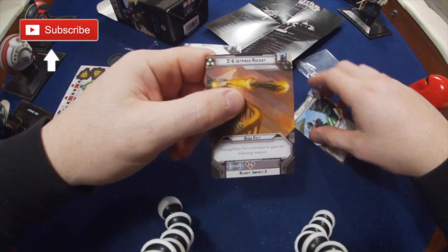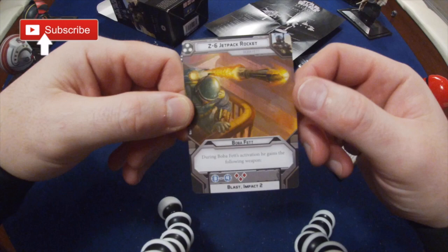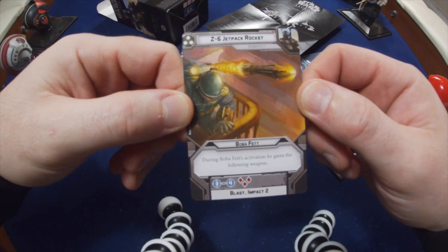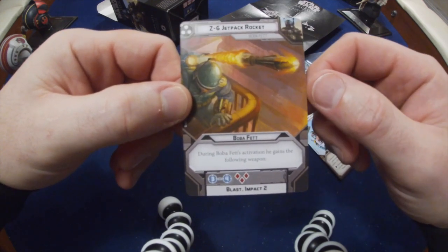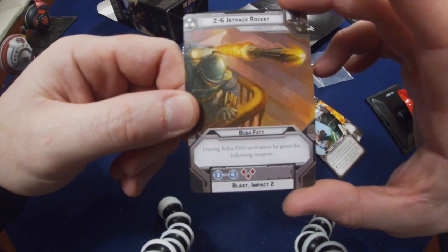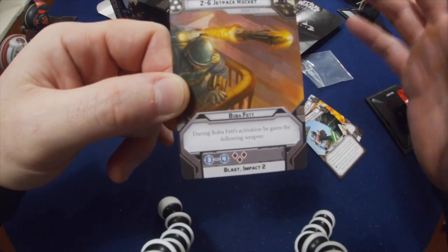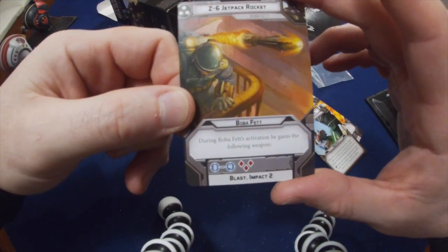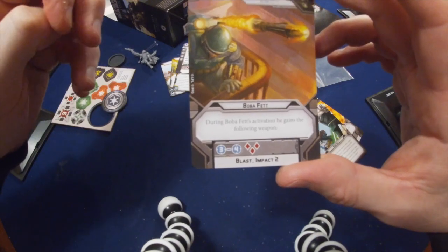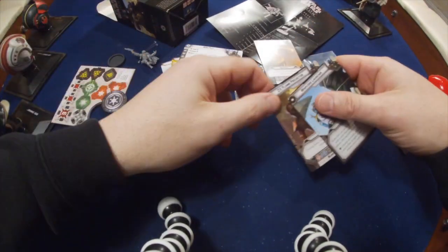Let's have a look at his order cards. The 3 pip is the Z6 Jetpack Rocket. It gives an order to just Boba Fett, as most operative cards do. During Boba Fett's activation he gains a weapon — he gets to shoot his rocket from the jetpack at range 3 to 4. It's 3 red dice with Blast and Impact 2. That's a real good card. The Impact 2 is going to be good against vehicles. In that turn if you can also get into range 1 to 3, you're going to have 2 black dice as well as 3 red if you fire the rocket. A nice card to get some damage across when you want to collect that Bounty.